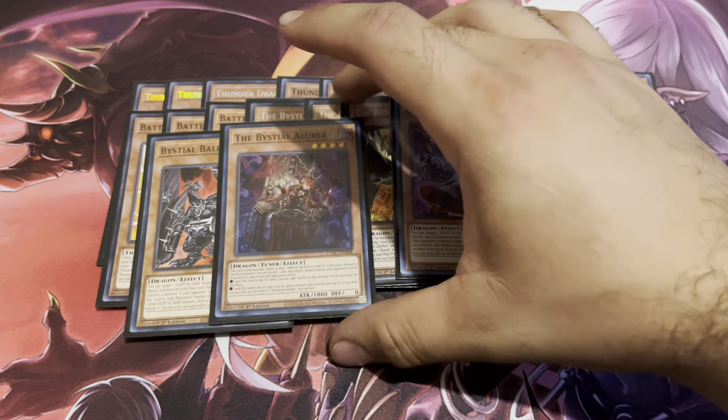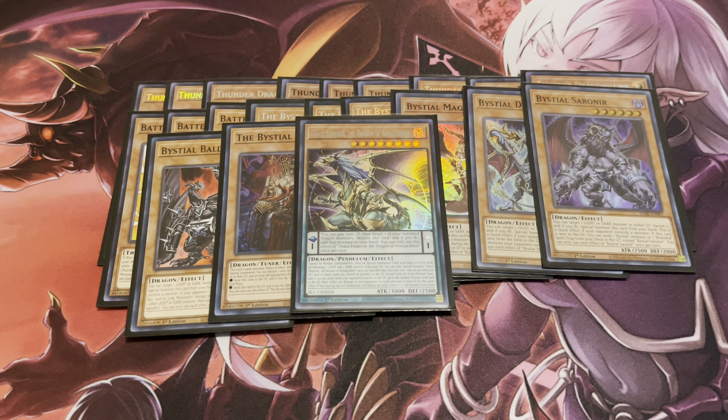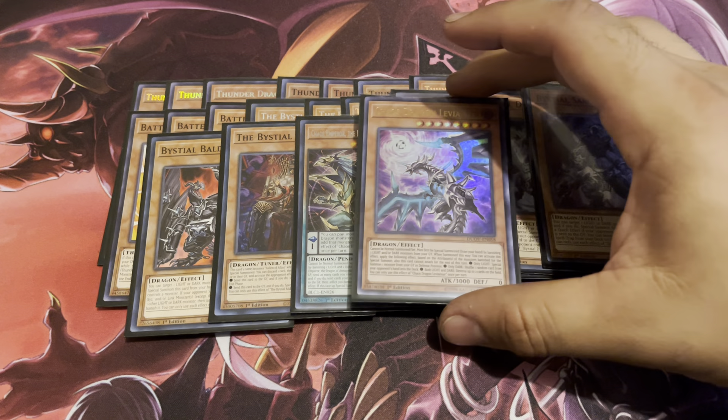I'm also playing one copy of Bestial Alber — it's actually not too bad. It's pretty good against Tenpai Dragons and it's a tuner monster, which is relevant for some of my plays, so that's why I'm running the one copy. He comes up quite a bit. For the actual chaos monsters, I'm playing one copy of Chaos Emperor, the Dragon of Armageddon. This card is pretty cracked, especially because of its powerful pendulum effect, though you're mostly going to use it as an extender piece.